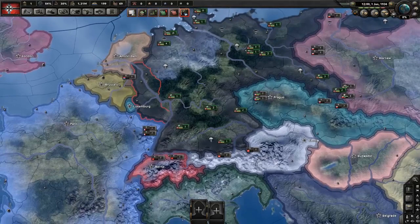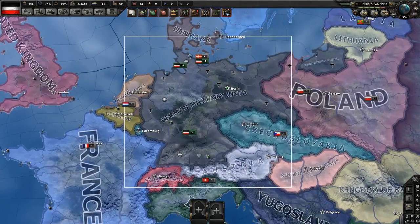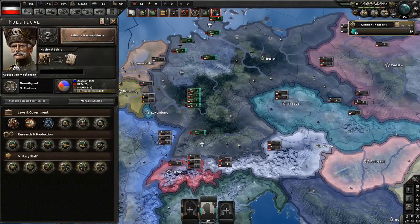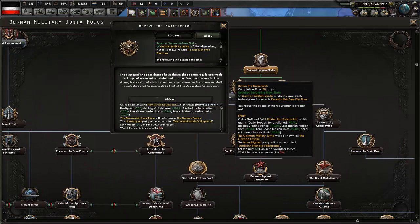I'll see you next after the civil war. Okay, so we've won the civil war as the military junta and now we are Germany — the German Military Junta — with August van Mackensen as our leader. So we're going to revive the Kaiser Reich.